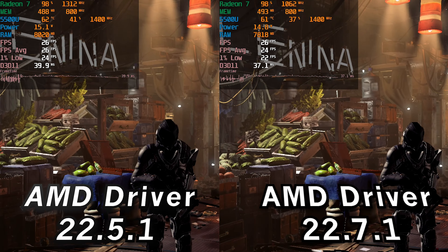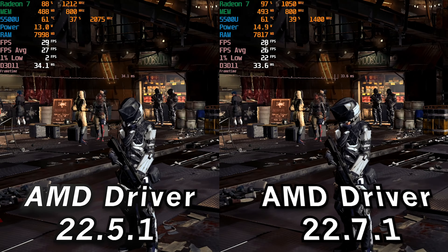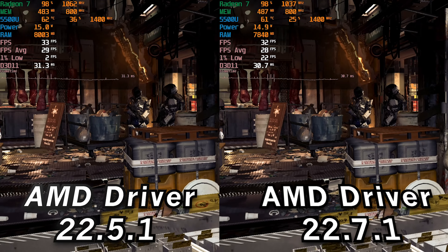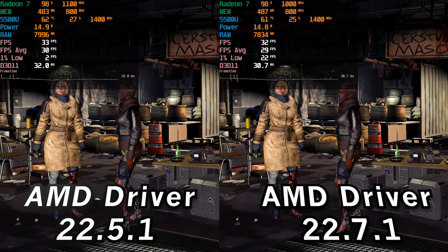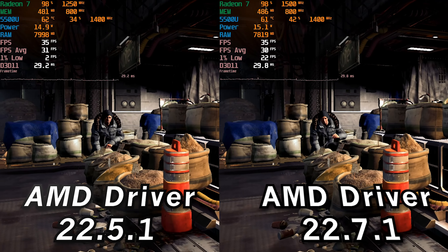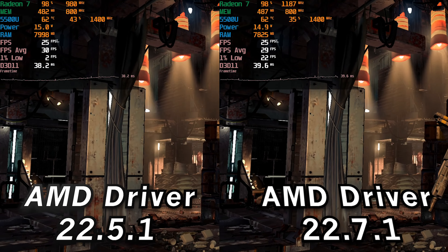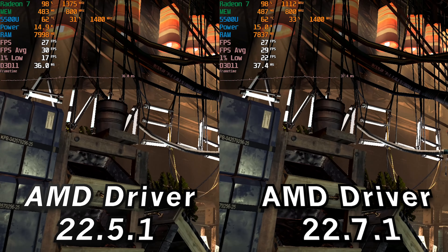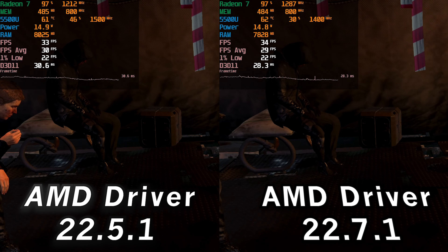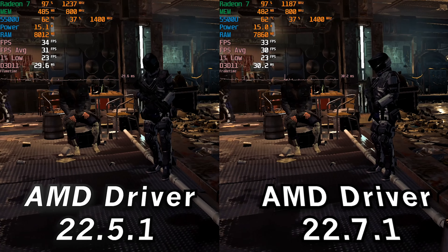Moving on to Deus Ex Mankind Divided, with the built-in benchmark, performance is pretty much identical. In the beginning the old driver was performing a little better, but as the benchmark progressed they both ended up at practically identical performance. There is no real noticeable difference besides the fact that the older driver will sometimes have a stutter that is not present in the new one. So there is some improvement, but it's nothing substantial — it really only seems to be an improvement in that I never once had the stutter that happens with the older drivers. In general though, both drivers have very similar performance — pretty much identical.